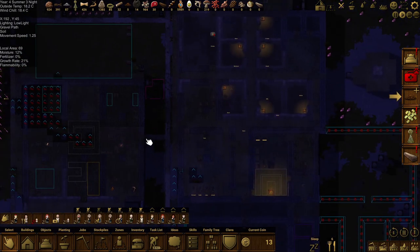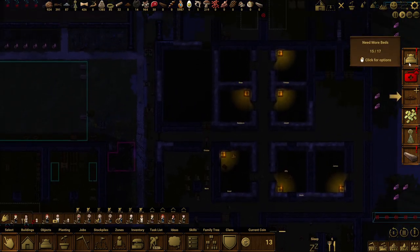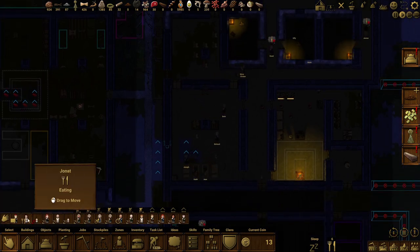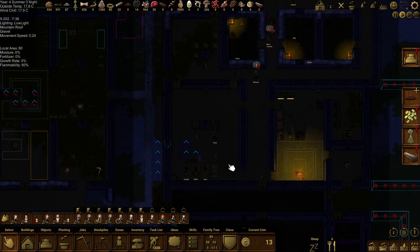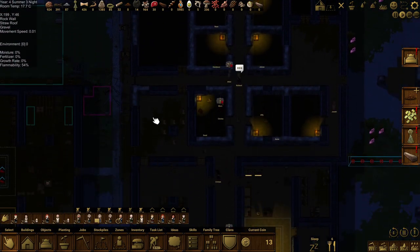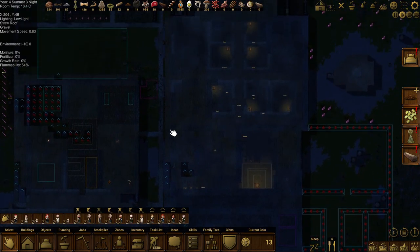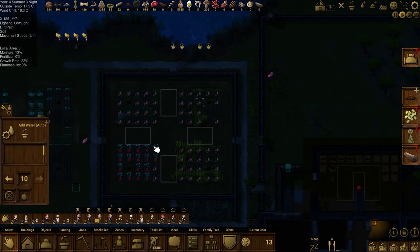Welcome back everyone, it's Tess here and we're back in Clanfolk. We got livestock down, newborn beds. That's something I might start doing — working on the bedrooms, working out what I want to do with them. While everyone's out doing their jobs, which I hope they are.